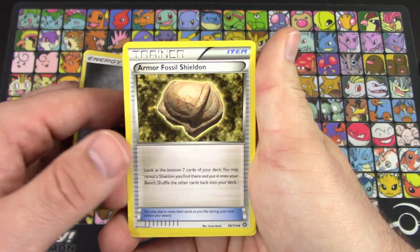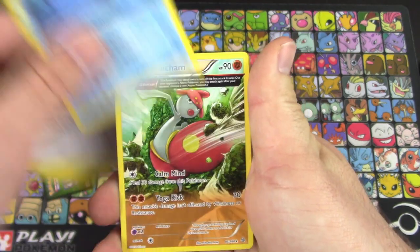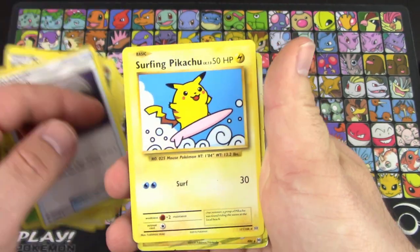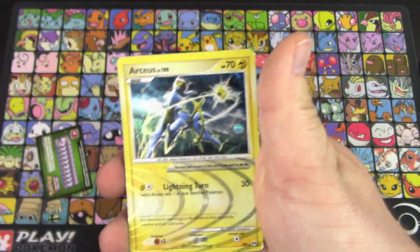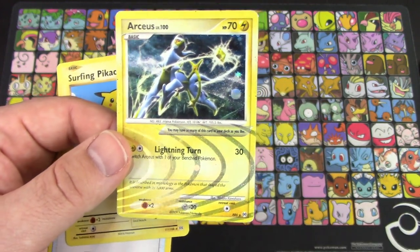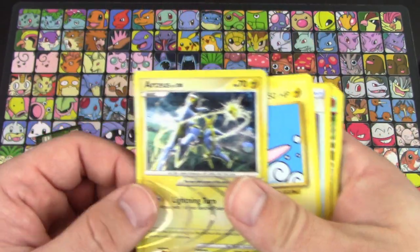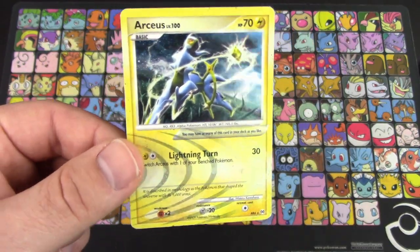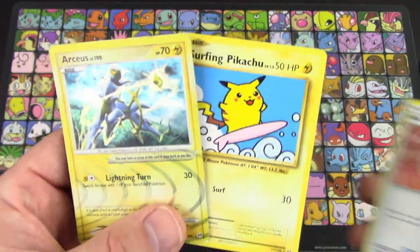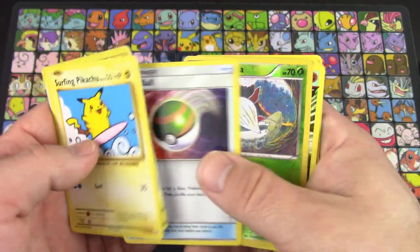So we've got Metal Energy, Armor Fossil, Shield on Stufful, Shellos, Eevee, Meditite, Metacham, Larvesta, a Nest Ball secret rare, Surfing Pikachu, and an RCS secret rare from Platinum — the Platinum RCS subset. That is really cool. I always love these RCS of different types, very awesome looking cards with these swirls. Technically two secret rares — thank you so much, Jesse, very much appreciated.